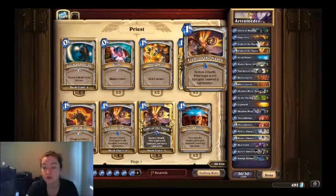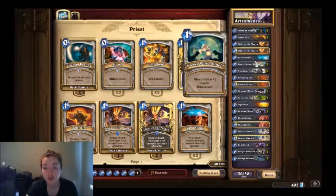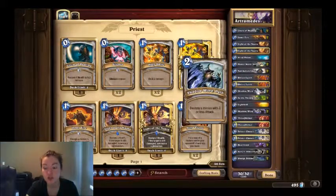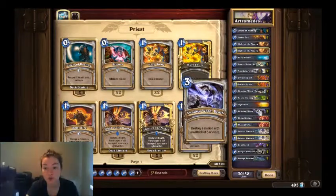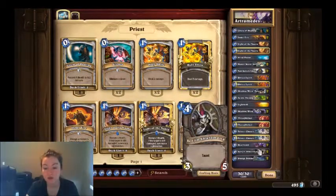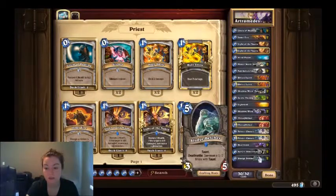Two Circle of Healings, two Inner Fires, two Light of the Naaru, one Mind Vision, two Power Word: Shields, two Northshire Clerics, two Divine Spirits, two Shadow Word: Pains, two Acidic Swamp Oozes, one Lightwell, two Shadow Word: Deaths, two Thoughtsteals, two Velen's Chosens, two Deathlords, two Sen'jin Shieldmasters, and two Sludge Belchers. And that is it!